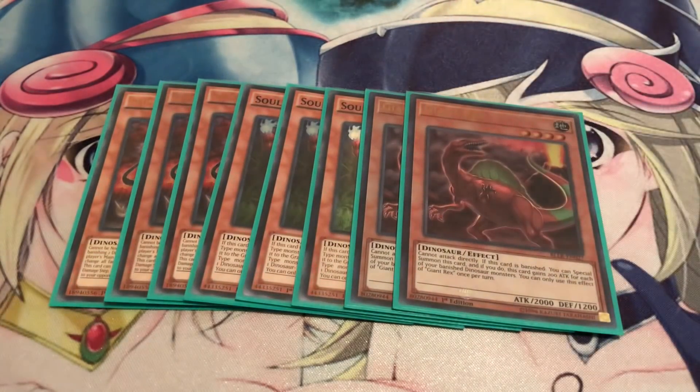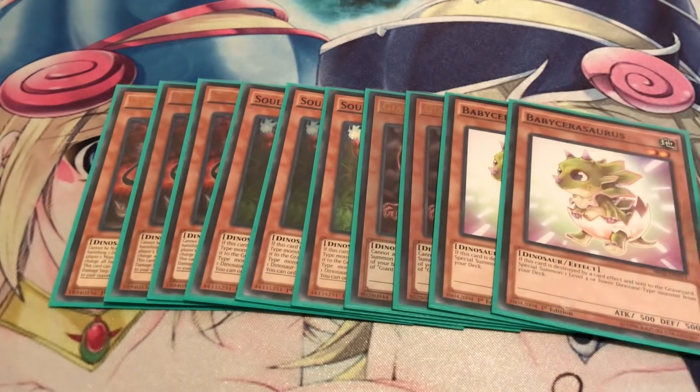We're running two copies of Giant Rex. Used to run it at one, but now at two because he really helps out a lot. Once per turn, if this card is banished, you can special summon it back, and it gains 200 attack points for each banished Dinosaur in the banished zone. Definitely recommend it at two. Next we got two Baby Sarasaurus — three got cloggy, so two is the better number. Whenever this card is destroyed by a card effect, you can special summon one level 4 or lower Dinosaur from your deck. It combos so well with Lost World.